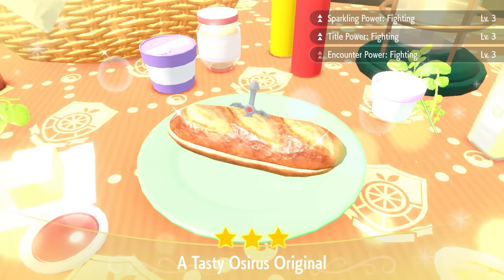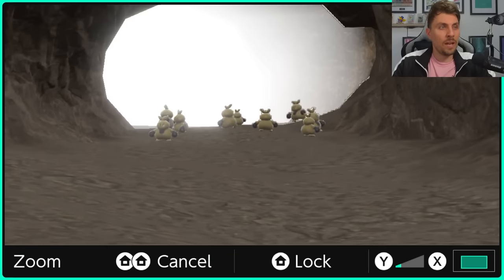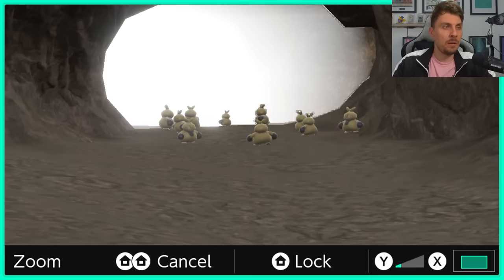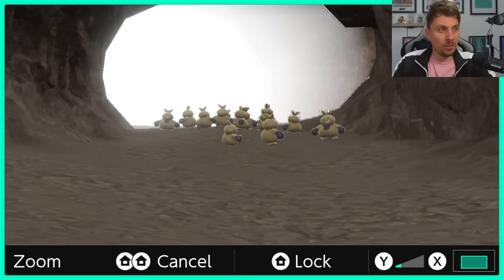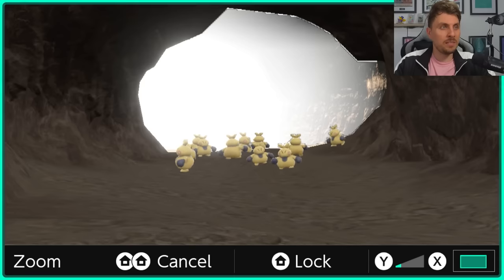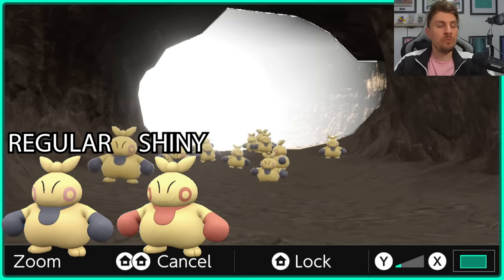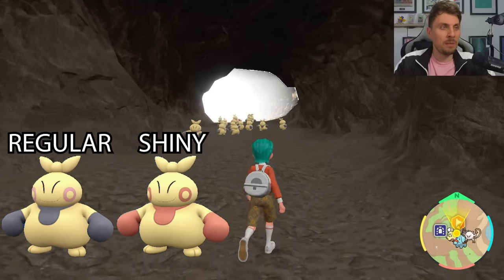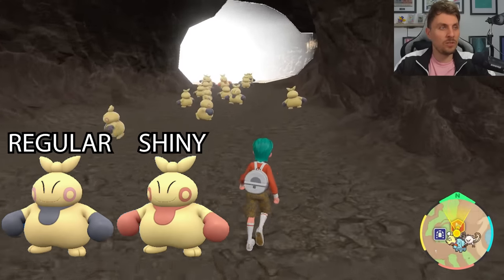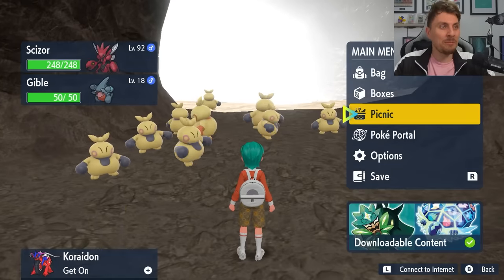Once you've got the sparkling power set up it's a pretty similar setup to how we hunted for Gible. The Makuhitas are all going to spawn in at the end of the cave and you're just going to use that zoom function again, waiting for all of them to spawn in — about 15 to 20 at a time. When they stop spawning and the shiny isn't there, just set your picnic up to get more spawns in. It's the same process until that shiny pops in. Again, before you start, drop a save just in case. The Makuhita wasn't something I got on the first sandwich — I had to set up a couple before it eventually popped in.